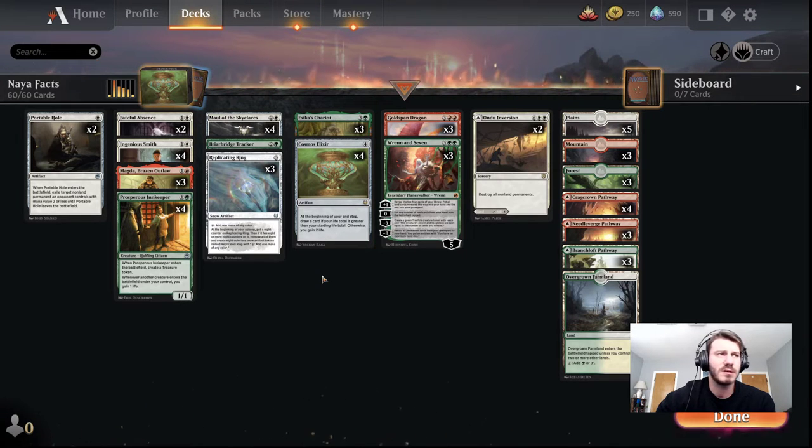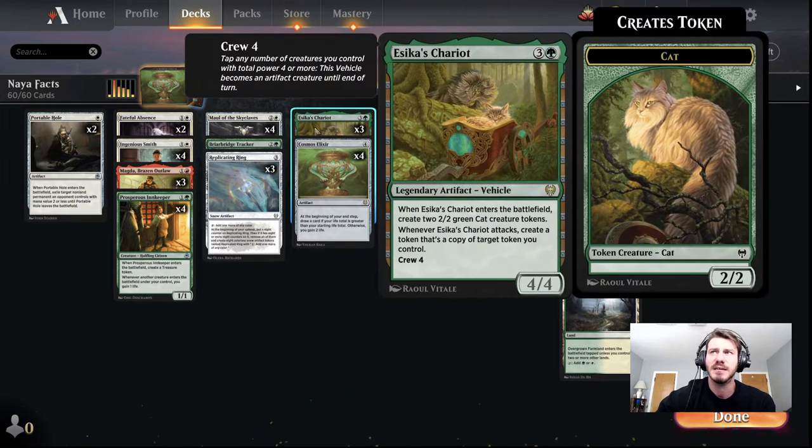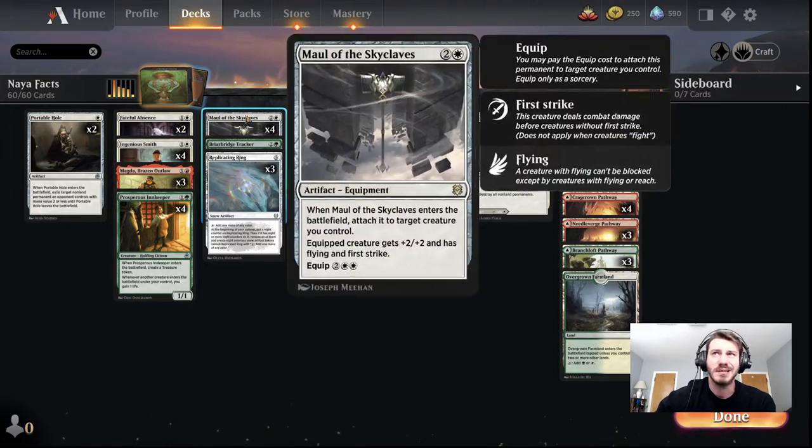I've had a lot of trouble getting this off the ground, and it's gone through a couple of iterations with different cards. But I think I've found that starting off with getting an aggressive start is probably the best strategy for this deck — start applying pressure with one or two creatures while getting value. Drop one of these while you're attacking in. Eventually you get to your Chariots or your Goldspan Dragons. For early starts you usually want to see one of these, and then ideally a Maul of the Skyclaves.